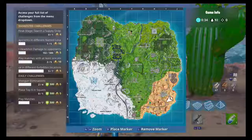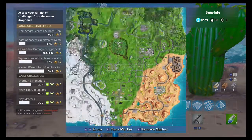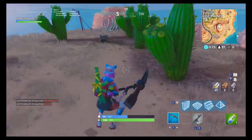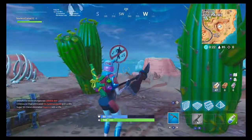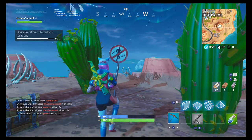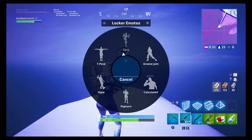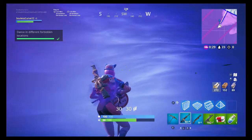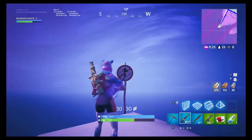We're right over here, kind of to the southeast of Paradise Palms on this mountain. As you can see, there's Paradise Palms — there's usually one chest and some loot here. There's the sign — go ahead and dance in front of that one. The final one is right here in the southwest corner of the map, just right where I am. Unfortunately I couldn't quite make it here without hitting the storm coming from Paradise Palms.